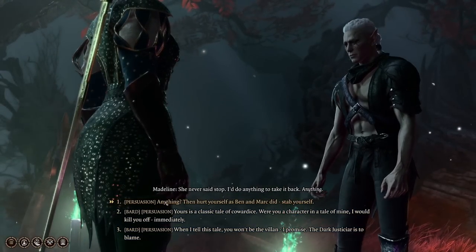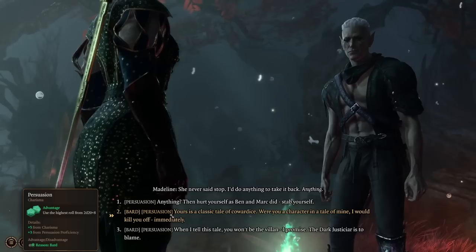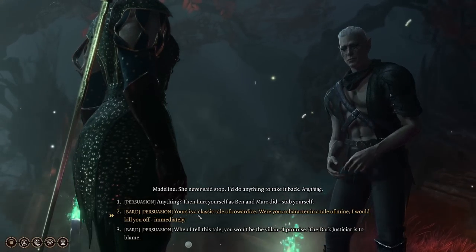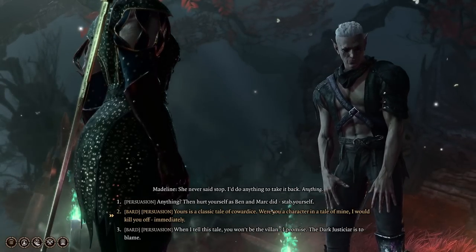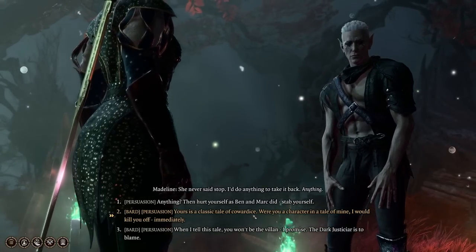'If it was drunk complaining, why did you report them?' 'The Dark Justiciar said to report everything, big or small — she ain't the type you say no to. She gave them a dagger each and told them to press it against their stomachs on the count of three to start stabbing and not stop till she said so. She never said stop.' I'd do anything to take it back. I can understand why she did it, even though I'm not condoning it.